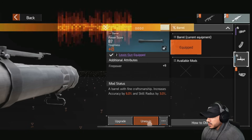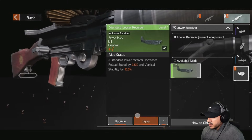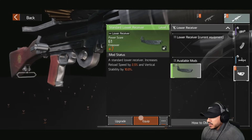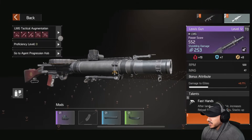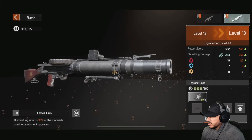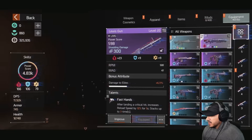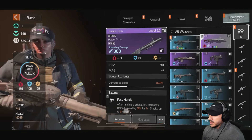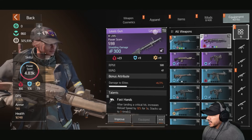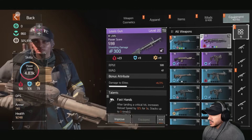Let's look at weapon mods — a barrel mod that increases accuracy. Another that increases reload speed. Can we upgrade the weapon itself? Yes — equipment upgrade. Got this weapon to level 18. The talent on it is 'Fast': after landing critical hits, increases reload speed. I actually like that.